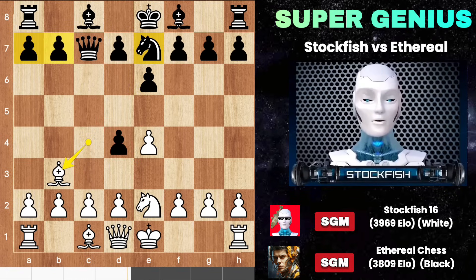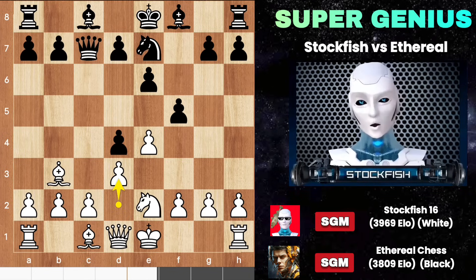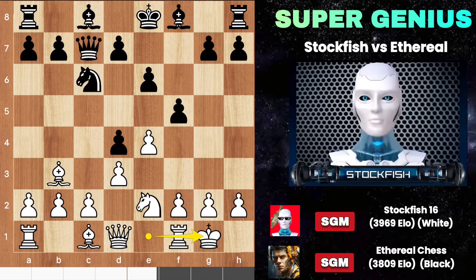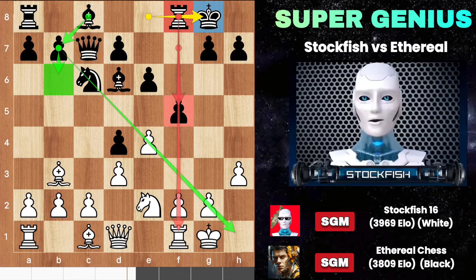Rather than playing a5, b5, or improving the knight, Ethereal goes for an immediate attack with f5, weakening his two light squares. His strategy is that after some moves, bishop e6 will attack at your h pawn. After black castles, he has good compensation with f5 to open up the file, and he has two crisscross pieces to threaten white's king.